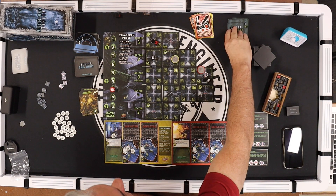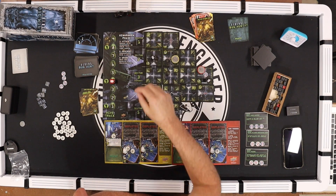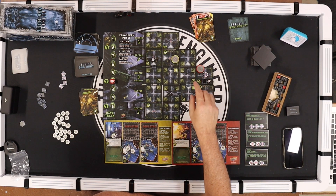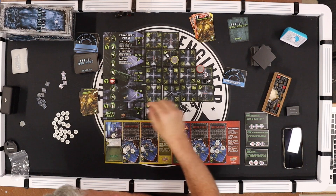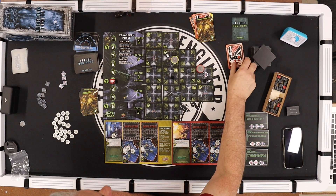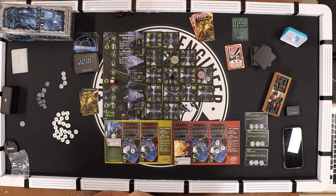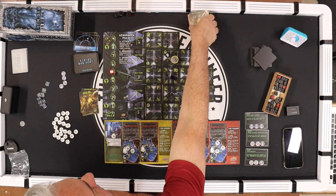During the move phase, these two attack and hit the grunt. One more alien moves, then we spawn: number three — one alien at sector three, right here. Red — Vasquez fires two dice, kills them both. She's done. Then an alien card — boom. Shuffle.